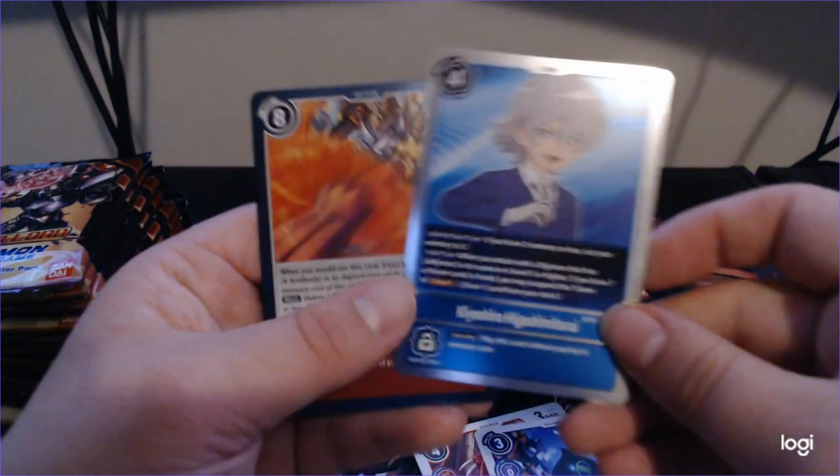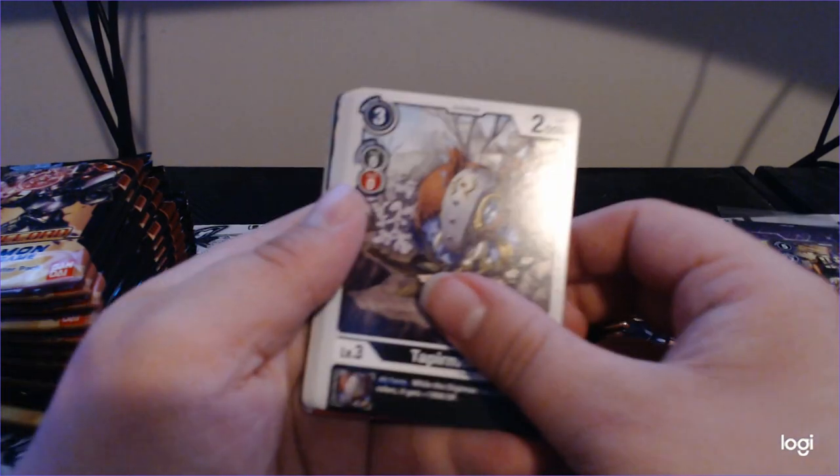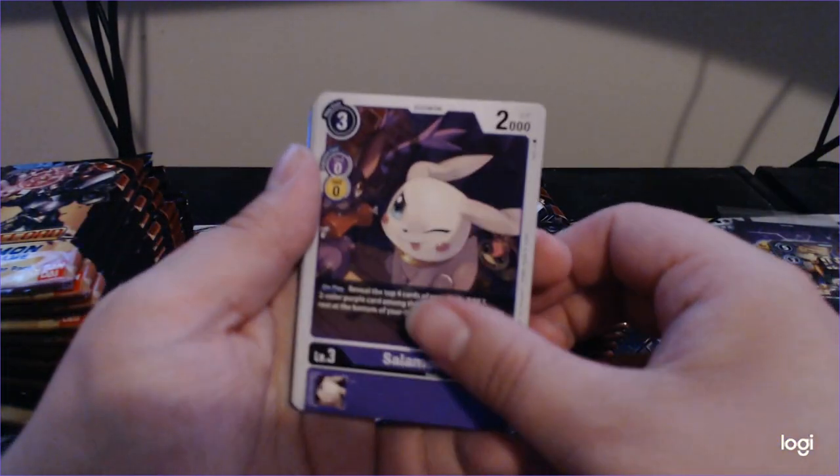We've got new Tamer cards from this set. Next pack. Sunrise Buster and Metal Greymon X-AntiBody — pretty good for red. I don't foresee red being super good this format; I think it's a little too slow and doesn't have the draw power. But it's still good.